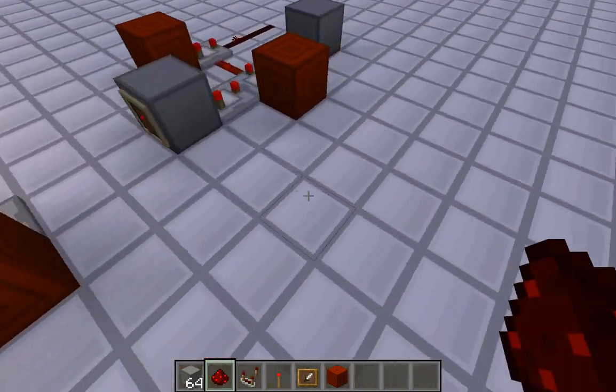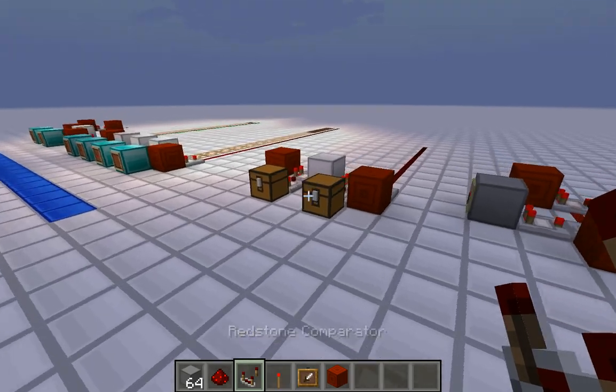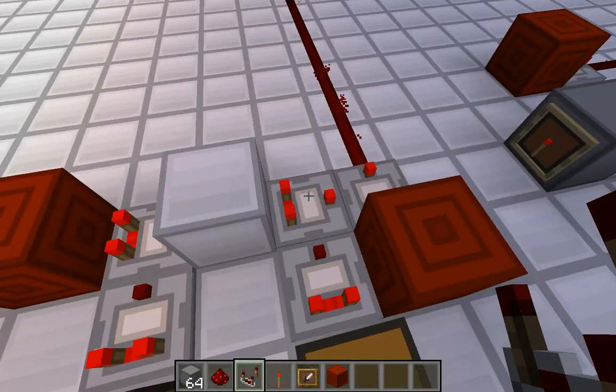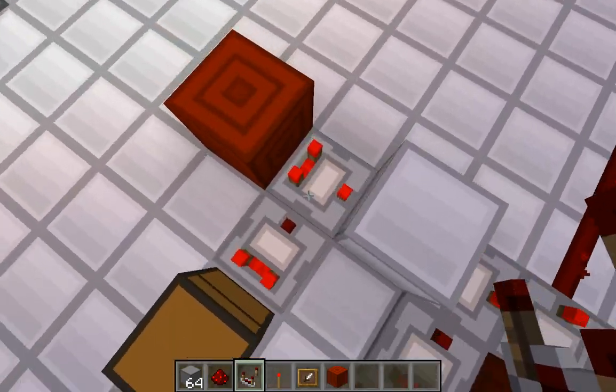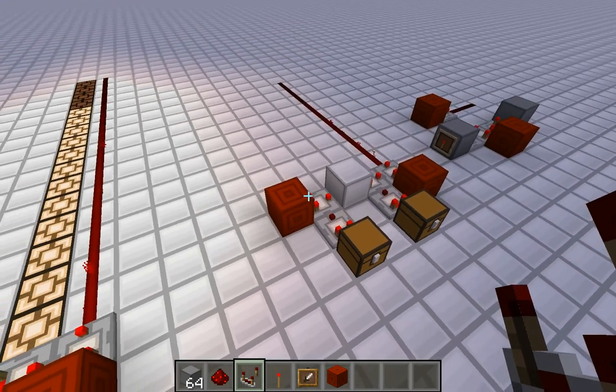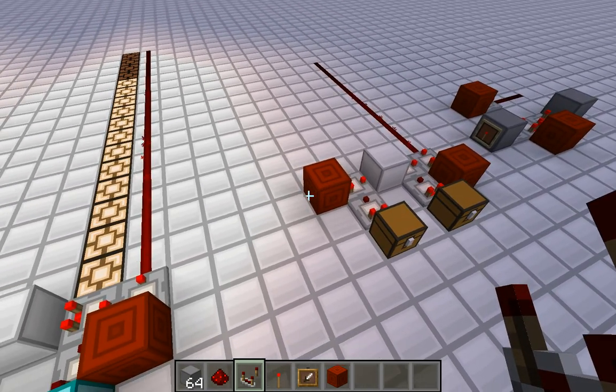So you'll have to make a linear design like this — well, it doesn't have to be completely linear. All you have to keep in mind is that all the intersections will have to run into the same line. And that's it for this video. InwardBlogger, over and out.